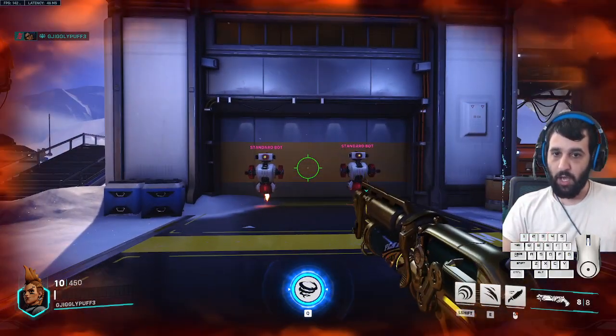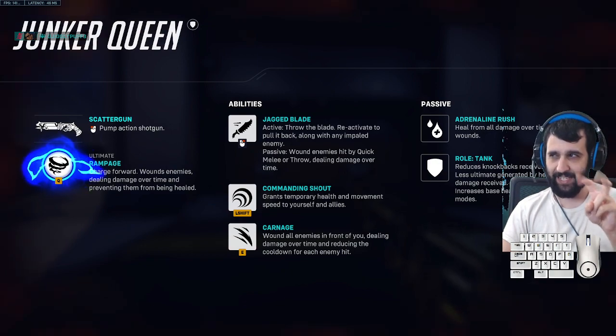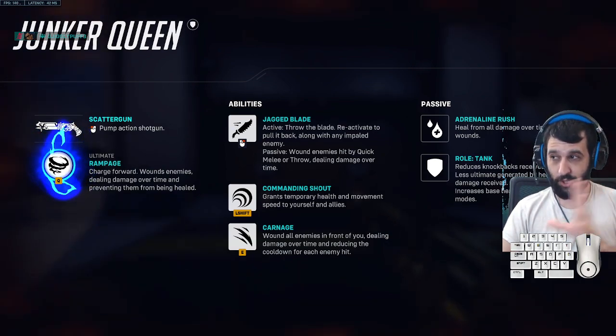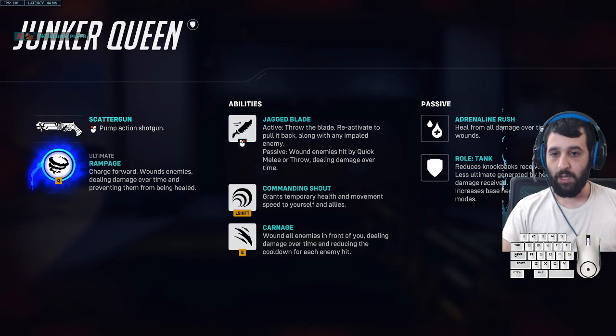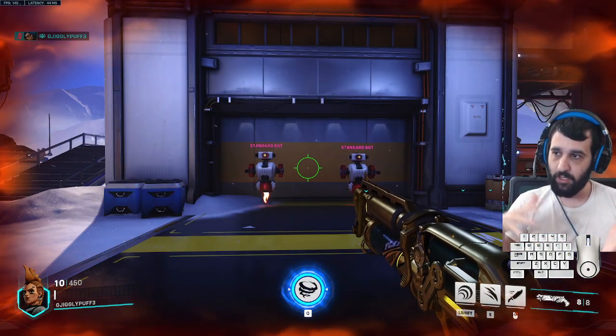In terms of wound damage order: Gracie's dragon knife does the least, Carnage does the next amount, and Rampage technically does the most — though I'll get to why it is and isn't later. That's the general order you want to use them. You can also use them in reverse — for example, use Carnage to scare a Reaper into Wraith Form, then use Jagged Blade to pull them back and kill them.